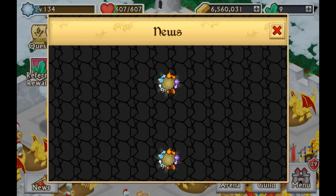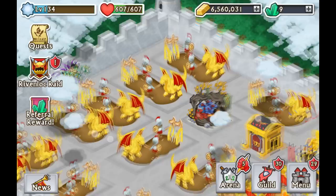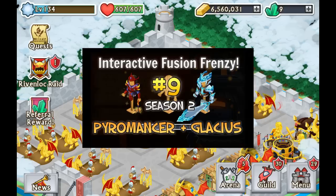Hello everyone, welcome back to another episode of the Interactive Fusion Friends here on Knights and Dragons. This is a Knights and Dragons series in which you guys decide every single day what we're going to be fusing away together. Yesterday in the last episode we fused away the Power Master's Mantle alongside the Armor of Glacius.